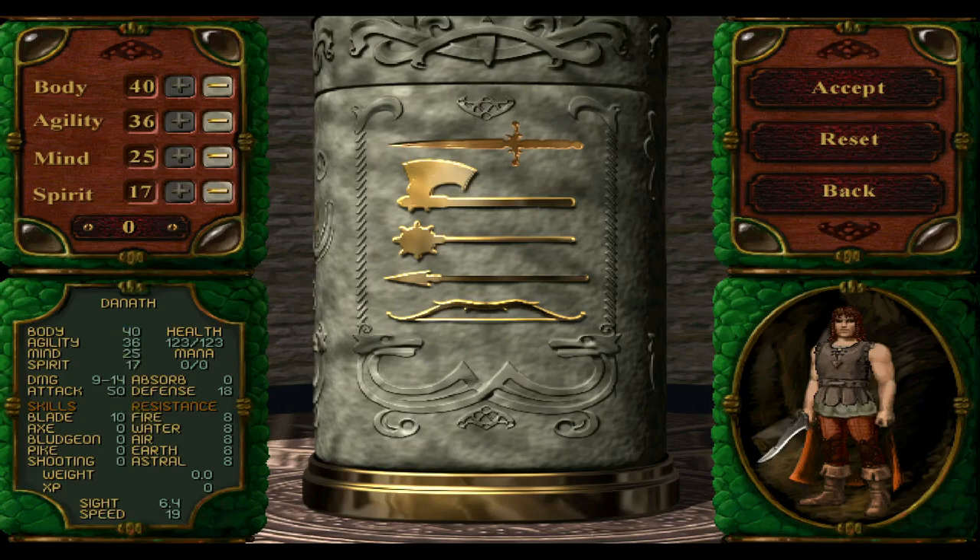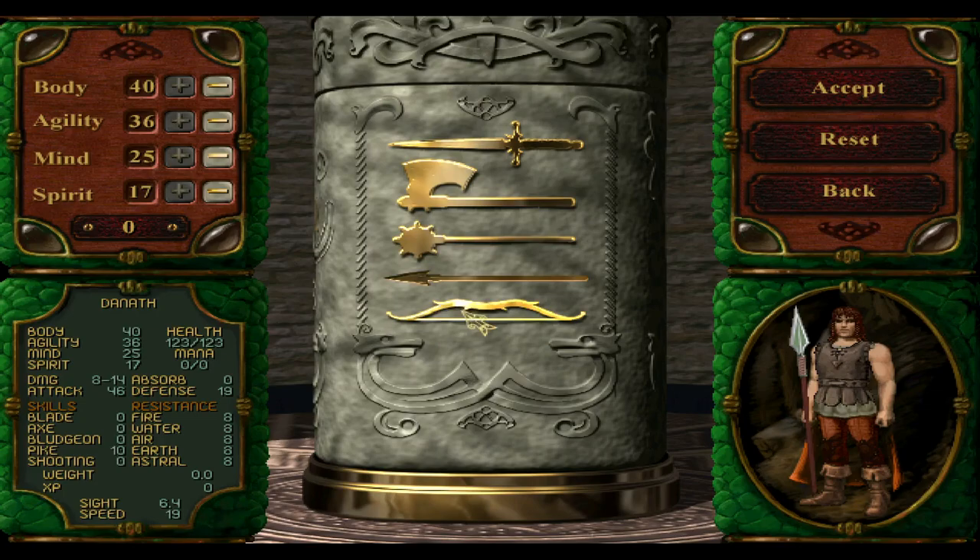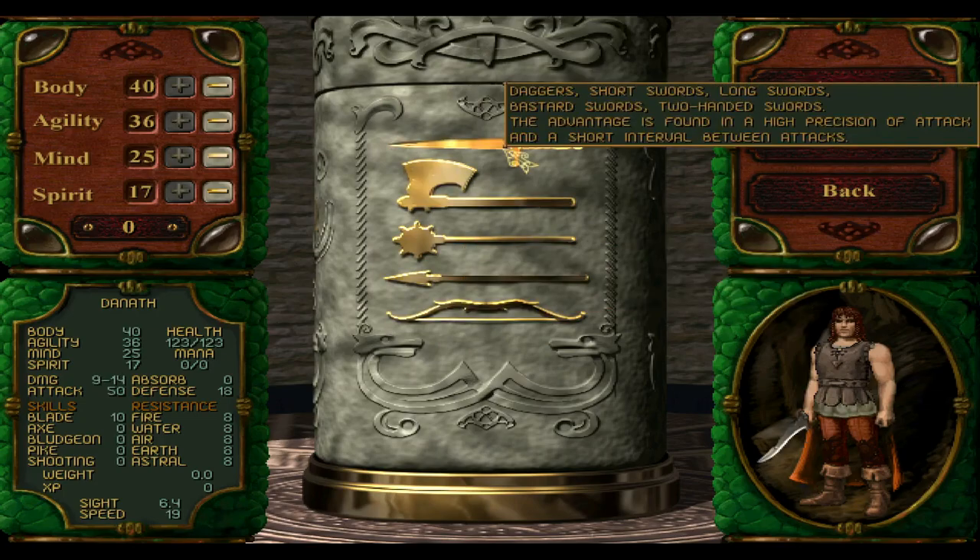If you don't care about raising your skills high, you can drop mind and go for spirit instead — it reduces 13% damage from magical damage. Let's go ahead. I'm gonna pick the sword. We've got sword, axes, maces, spears, and bows. I'm gonna start with the sword because it's the best weapon ever.